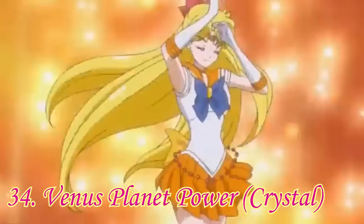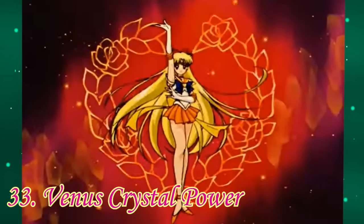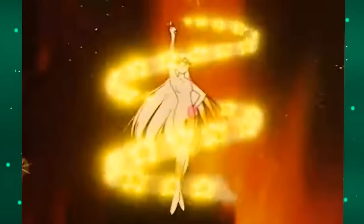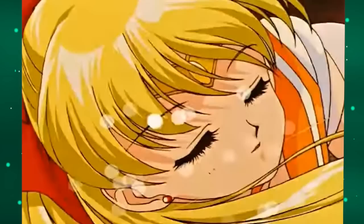Number 34: Venus Planet Power Crystal. Venus's star ribbons look great here and her spin maneuver looks way better than the other version too. It's just that the stars can be a little too much at times, and the colors are really one-note, which is the biggest thing holding it back. Number 33: Venus Crystal Power. The sparkle effect inside of Venus is a little bit much for me, but her star ribbon looks really nice. The thing I like most about this one is how she flips her hair out of her face — it looks a lot smoother and more natural than the Crystal version.